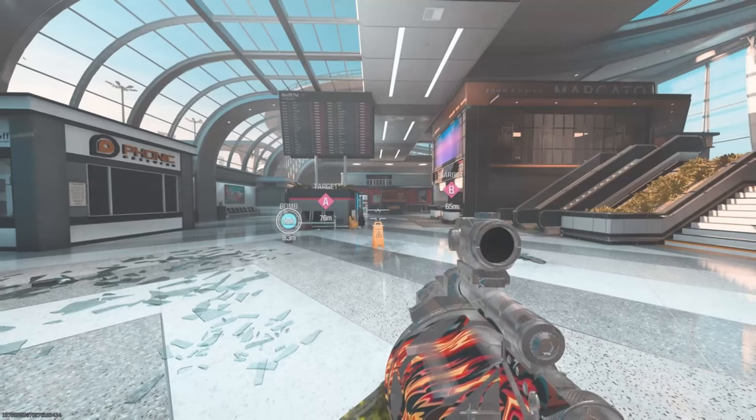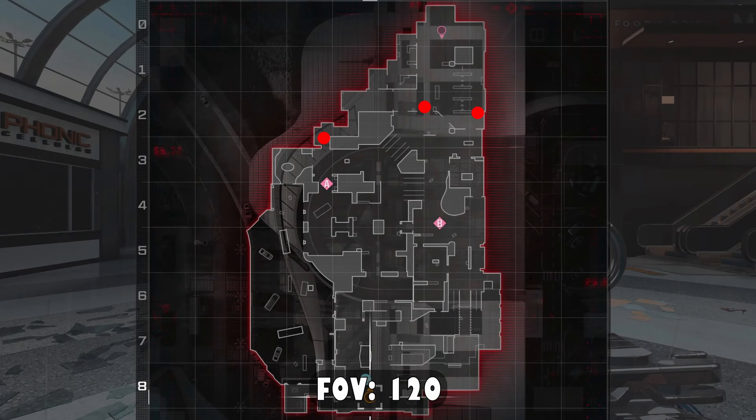Starting things off on the attacking side, I have three spots to show you. These will cover the three most common routes that the defenders take at the beginning of each round. I'm going to start off by showing you how to tube the middle pathway, just to the left of the metal detectors.